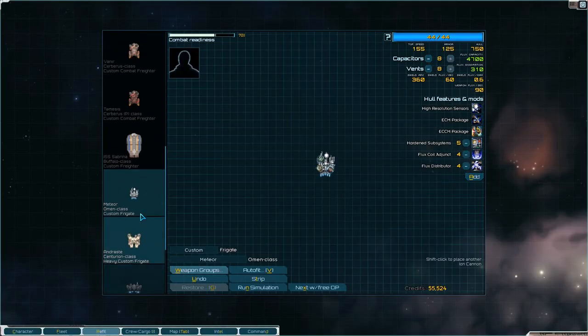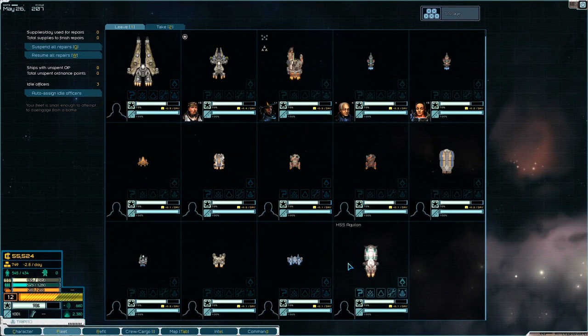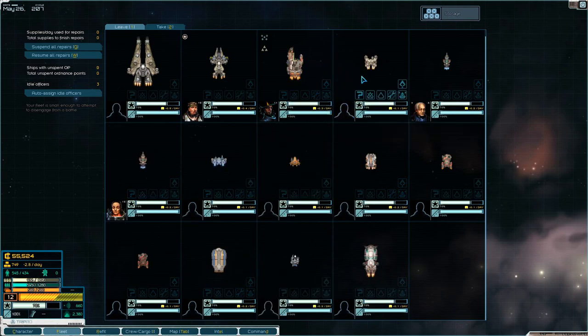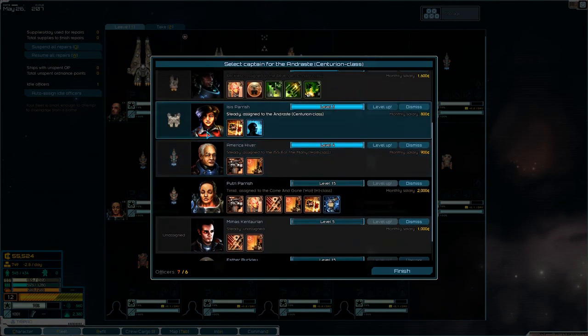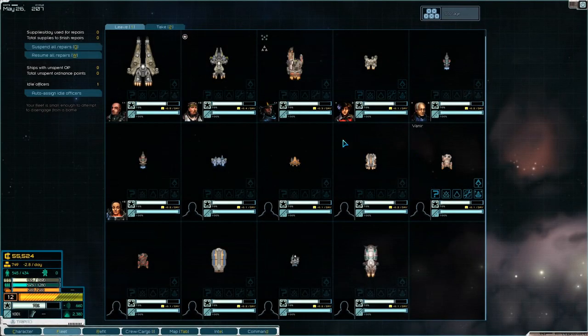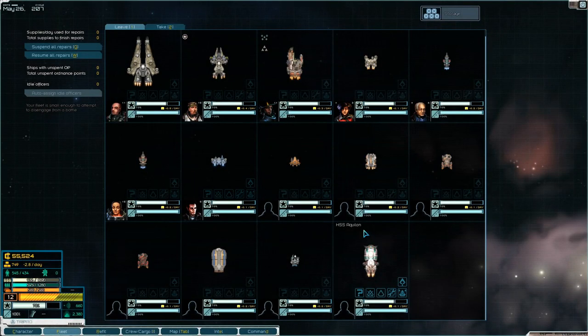Alright, we have our fleet. Now you come up top, you get in here, you get in here. I'll fly the Sunder. Rio, you fly the cruiser. Alright, and we can put one more captain. That is not a bad fleet. That is not a bad fleet.